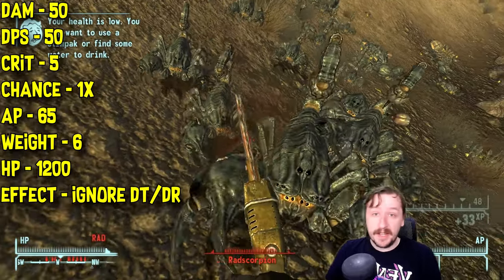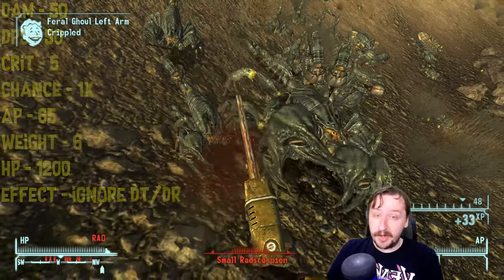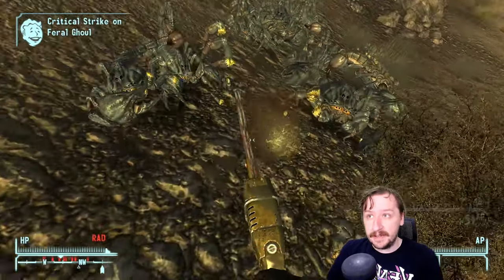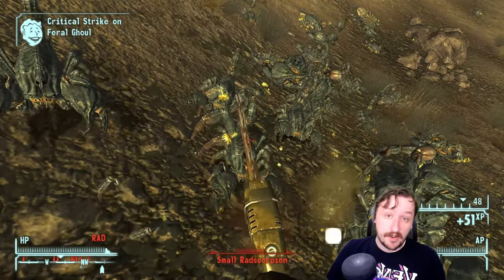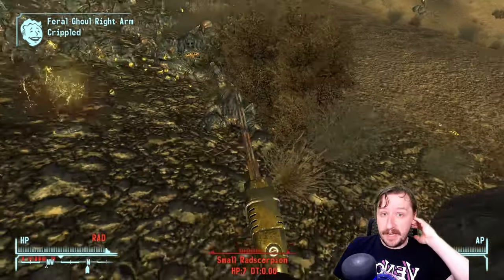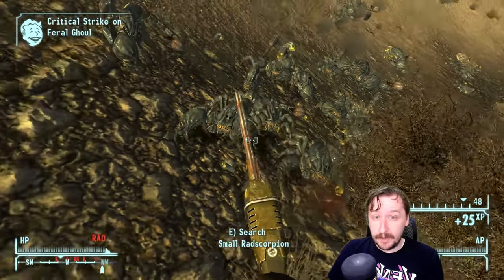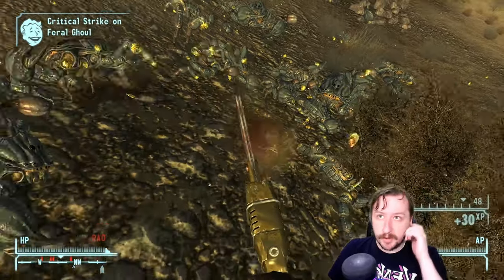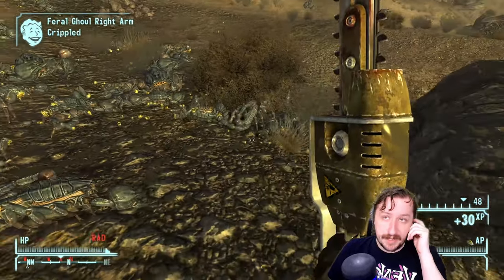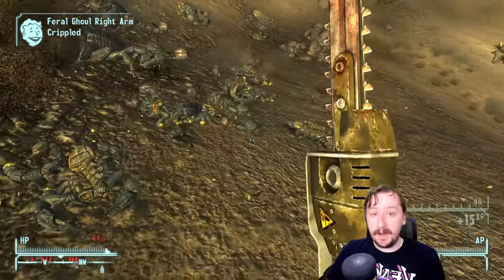The effect of both the Ripper and the Chainsaw is that they both ignore damage resistance and damage threshold. So it doesn't matter whether you're fighting the biggest, baddest armored enemy in the game or a non-armored enemy — you're going to be doing the same amount of damage regardless. This makes these weapons uniquely good against certain types of enemies like giant rad scorpions, Brotherhood members, other heavily armored enemies, and deathclaws, where you don't have to worry about their armor.